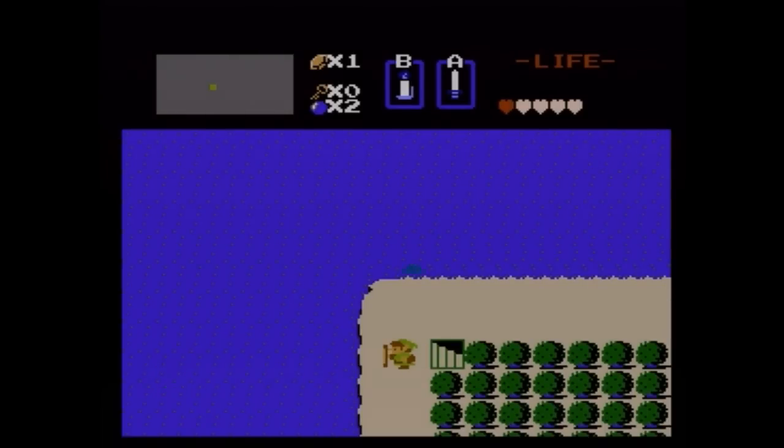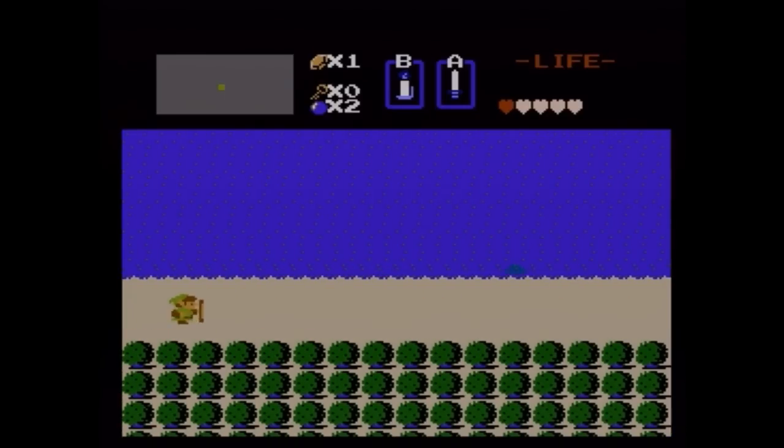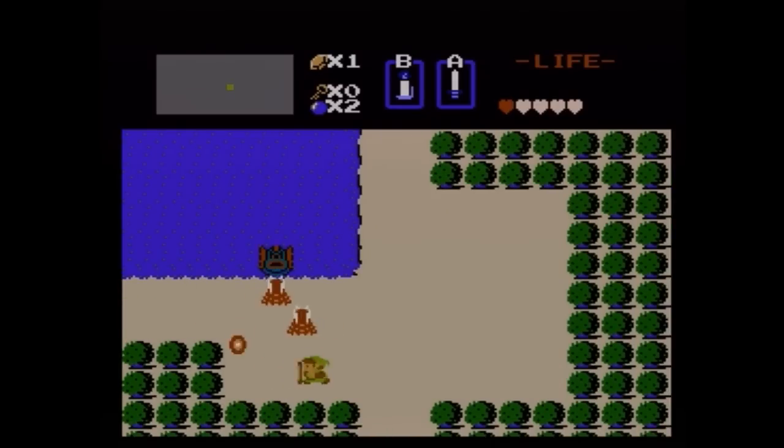Now we can do things such as — if it'll work — yep, we can block beams from Zolas. This is really going to help, because there are enemies that shoot beams like this later in the game. It's bigger, just provides more defense. This is one of the things you want to get.